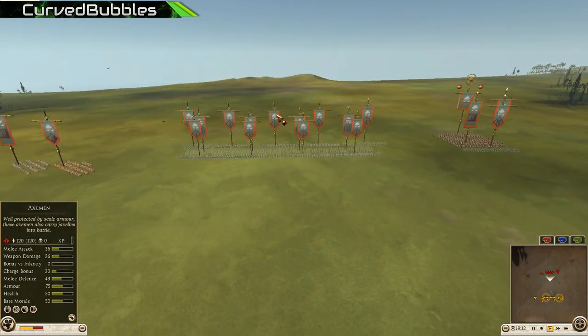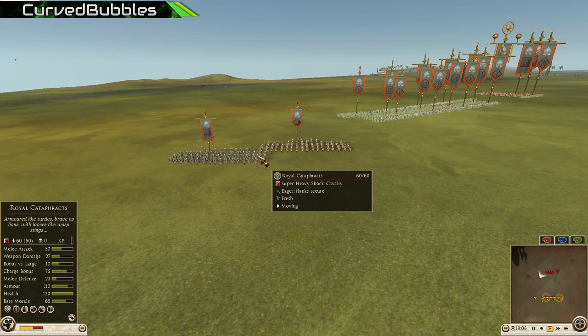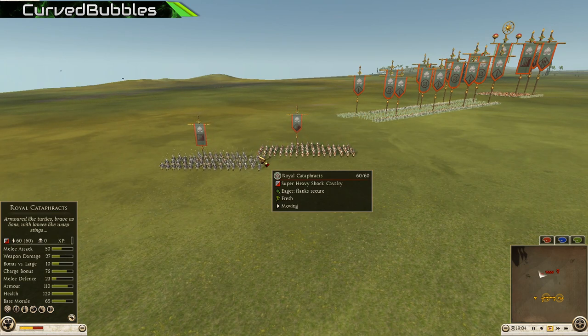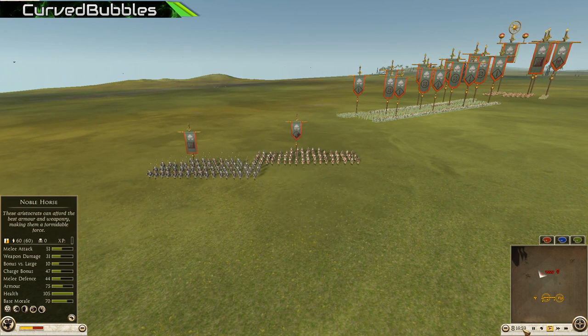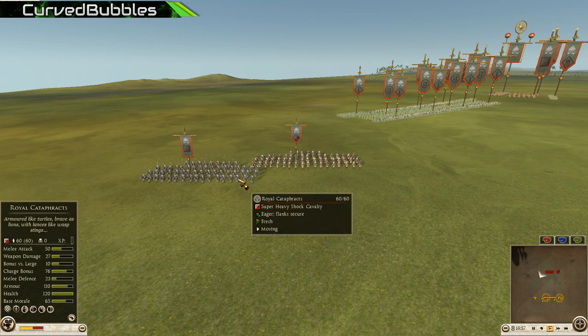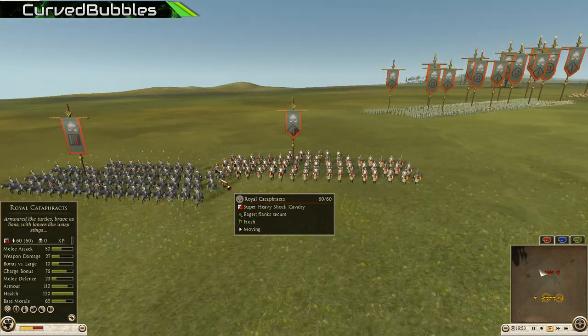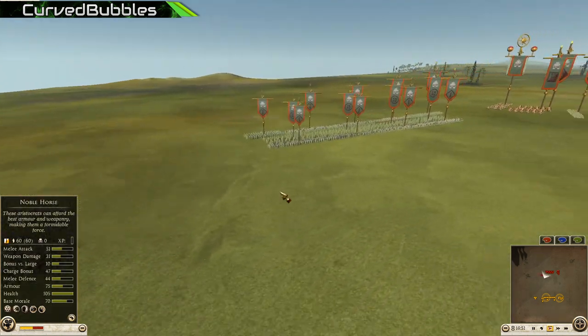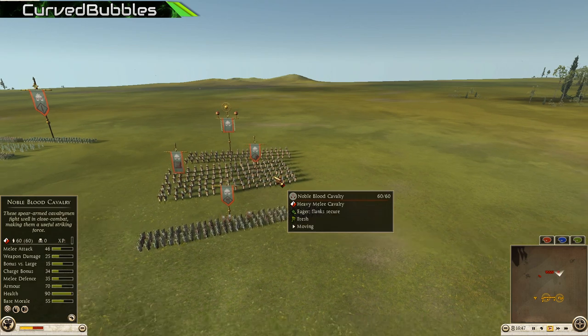His name is Waffle over here as Armenia. Let's take a peek at Armenia — he's got some cav, and cav is going to be huge here. I would really expect cav to play a deciding factor in this battle. We've got a pretty lengthy 19-minute battle. We'll see if we get some speed ups. He's got some royal cataphracts with Waffle the Armenians and a noble blood cav.